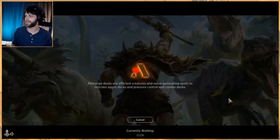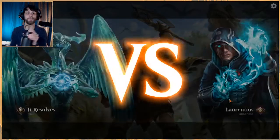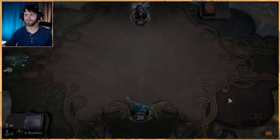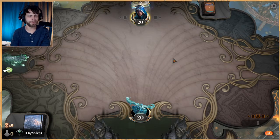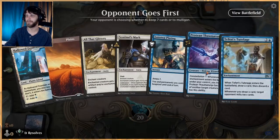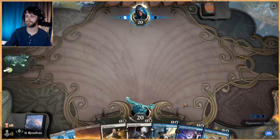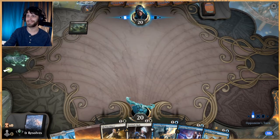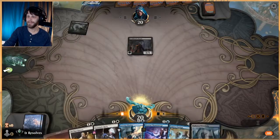Our goal today is to have fun and see if it works. If it does, great; if it doesn't, we got to hang out and play some Magic. We're against Luras. In playtesting this morning — this is an interesting hand, we've got the backup which I like — I kind of wish we had a Staggering Insight but that's okay.